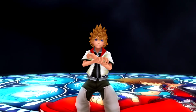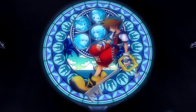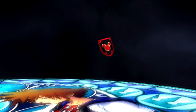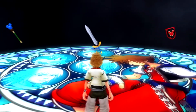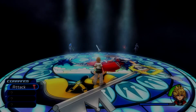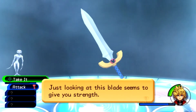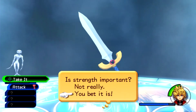Ew, why is Sora right there? And Riku. And Kairi. This is where I choose, okay. Is this what I get rid of? What am I? Yeah, it is, you bet.